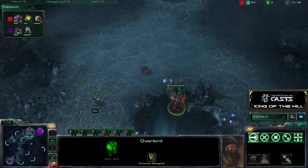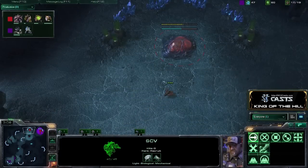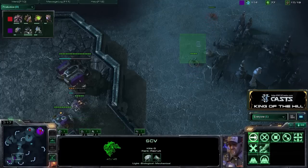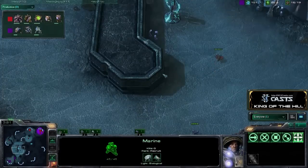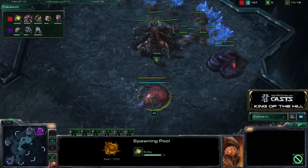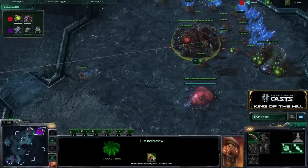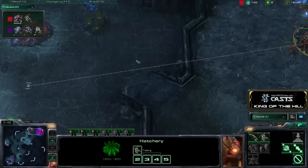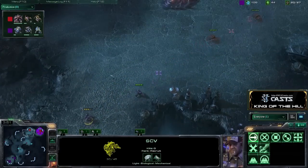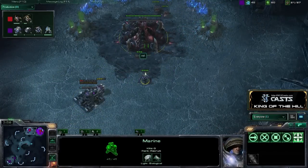QXC's keeping his SCV here. The Overlord's pulling away. If QXC chooses to do what he did last game, it may be a little bit more effective this game with the bunker. But it looks like he's not going to do it — he's going to pull his units back. There is a Marine on the way already, so maybe if that Marine meets up with this SCV, there will be a bunker in play. But I don't think it'll work this time because the spawning pool's almost finished.